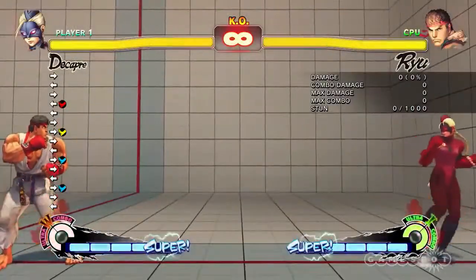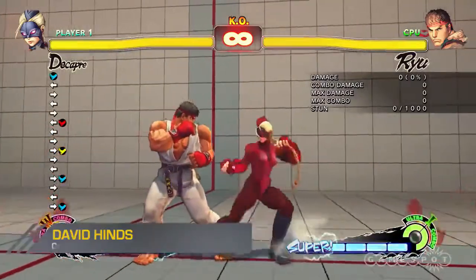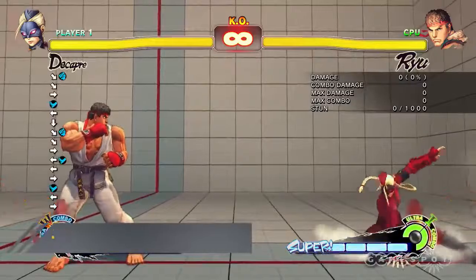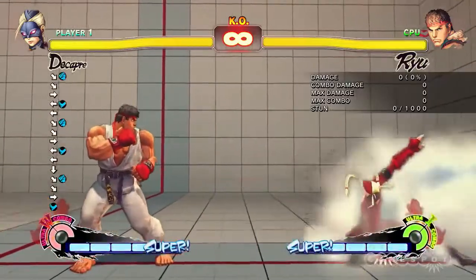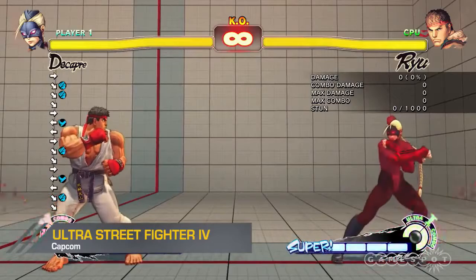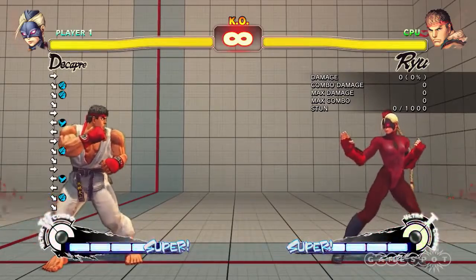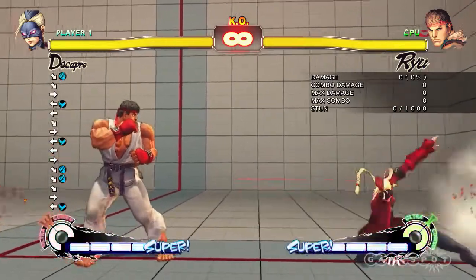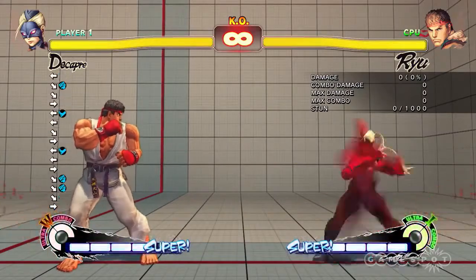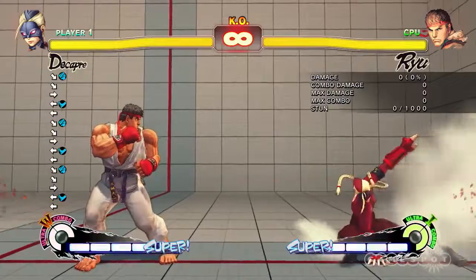If I press back, forward, light kick — the grounded version — and then press light punch, it makes her go backwards. That's like a little feint. So if your opponent tries to react to this move, you can kind of feint it, make it safe, pull away from your opponent. So Ryu might tend to uppercut it, but by doing this, you'll make him think twice.